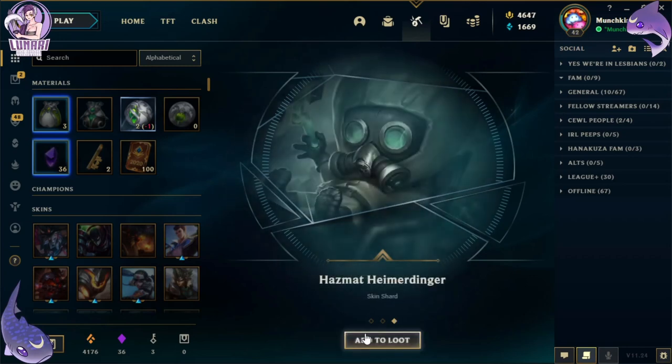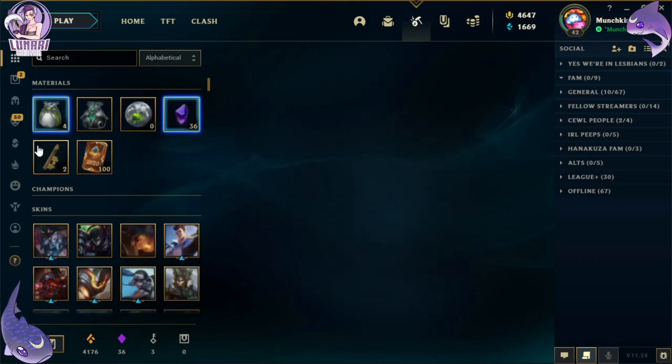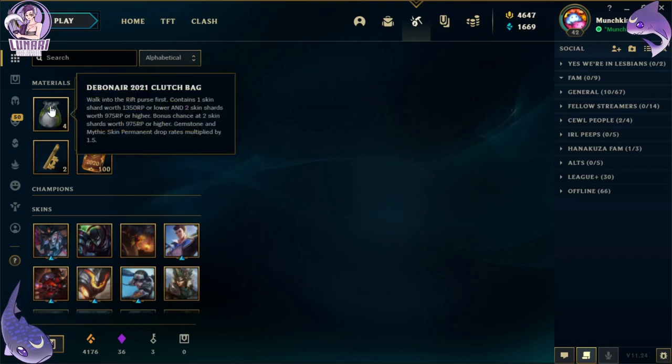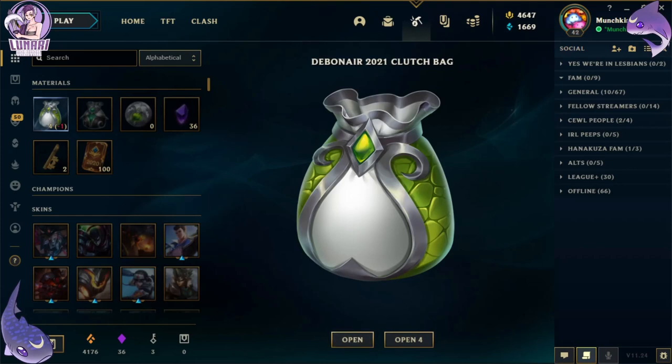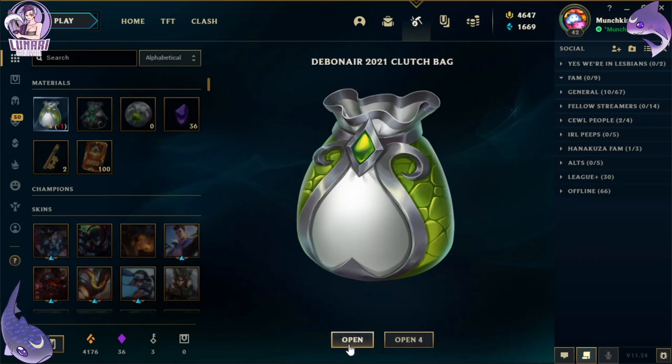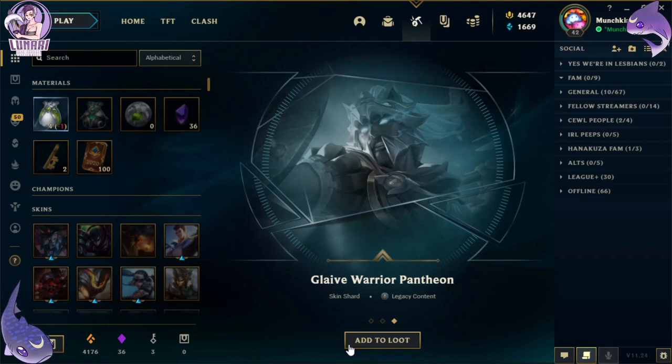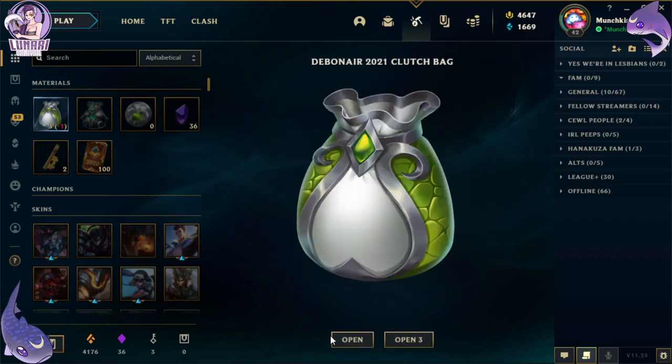Waterloo Miss Fortune and Hazmat Heimerdinger — heck yeah! Now let's open these clutch bags. They contain one skin shard worth 1350 RP or lower and two skin shards worth 975 RP or higher. There are four of them. First one: Cyberpup Zoe, Beast Hunter Tryndamere, and Glaive Warrior Pantheon.